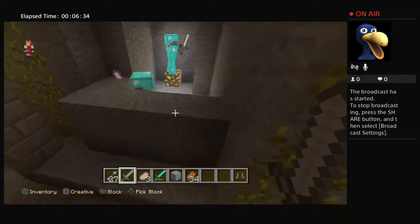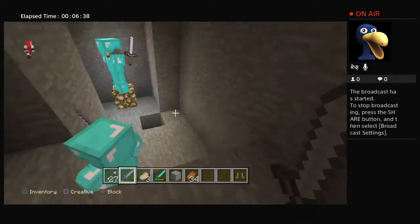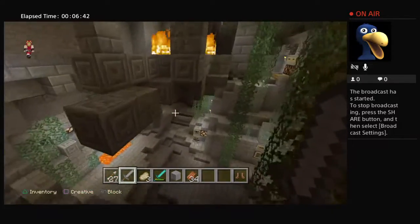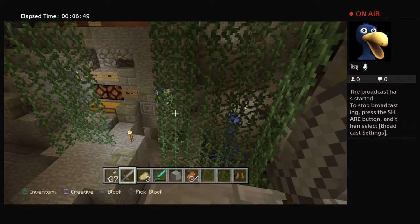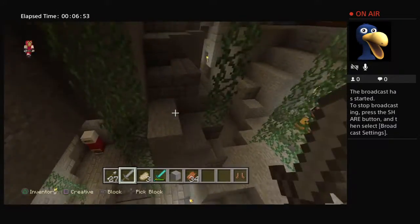I'm also thinking of adding a couple of bosses — I don't know how I'm going to do that yet though. I have these husks right here with diamond armor and upgraded swords. I'm also interested in adding a pack-a-punch, but I don't know how to wire that so I'm not sure yet.